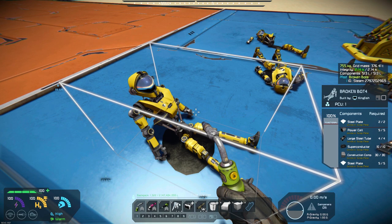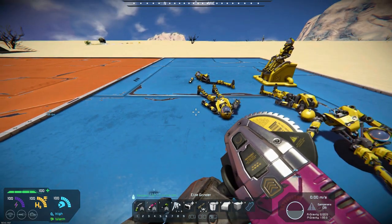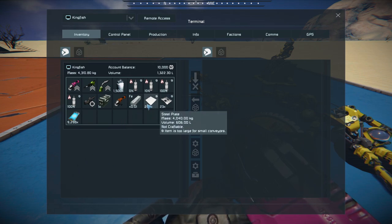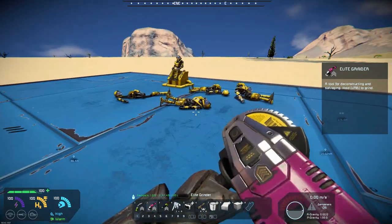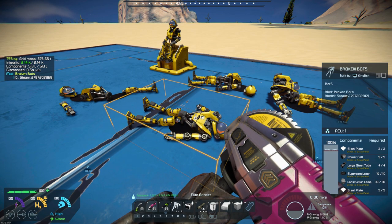They're reasonably inexpensive — you've got a couple of power cells, a large steel tube, and stuff like that. Let's grind one of these guys down. Of course I'm in creative so it didn't really grind anything down, but just be aware that if you are placing these blocks, even without the scrap mod, they may just grind down to scrap.